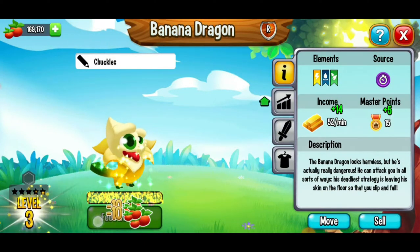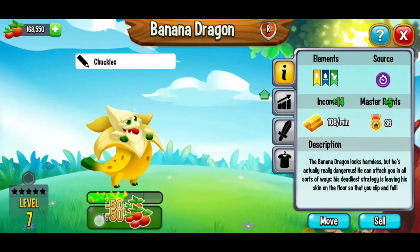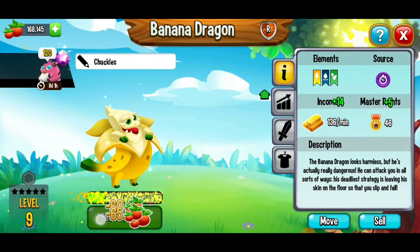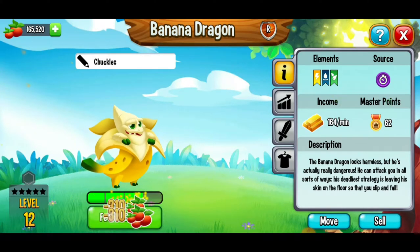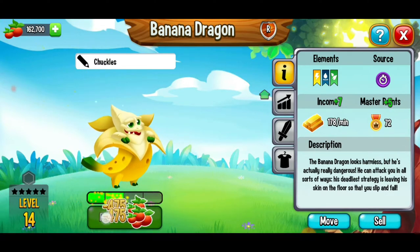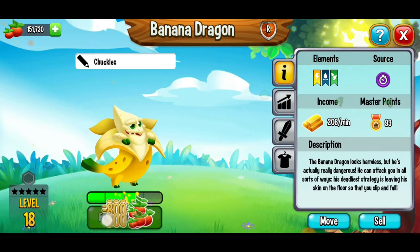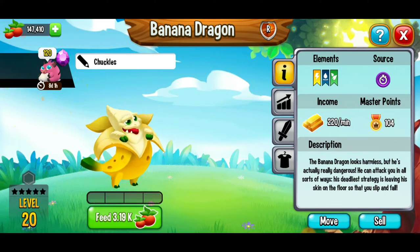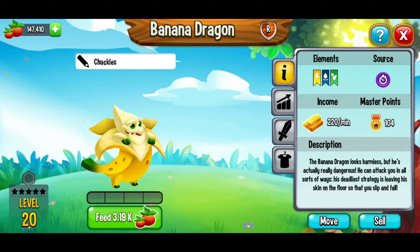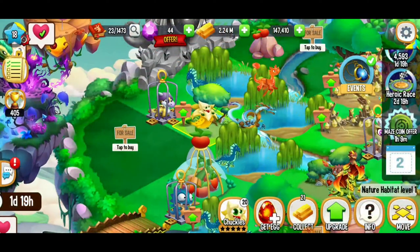I'm going to feed this banana dragon all the way to level 15 — maybe even more. The income is looking good. Let's go all the way to level 20 — I'm feeling it! Maxed out at level 20. We've got an amazing income: 220 gold per minute, 104 master points, over 10,000 health, and almost 2,000 in damage. I like it.